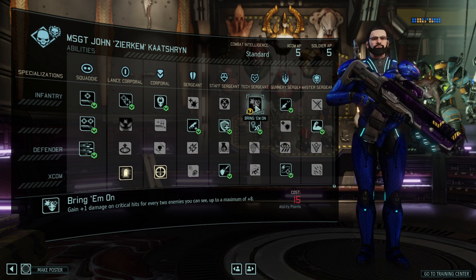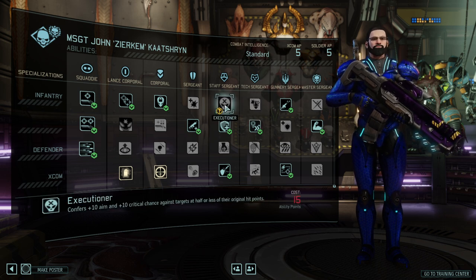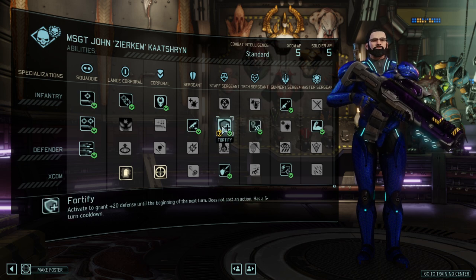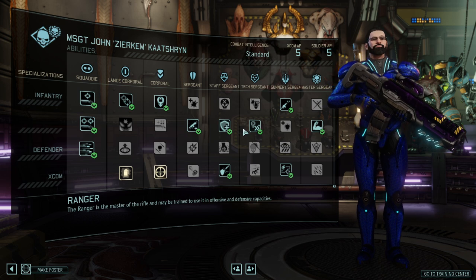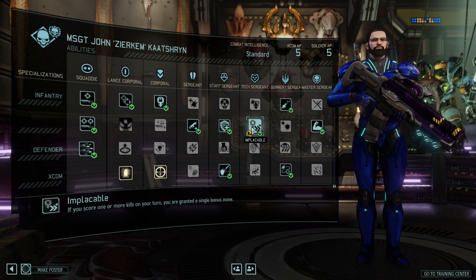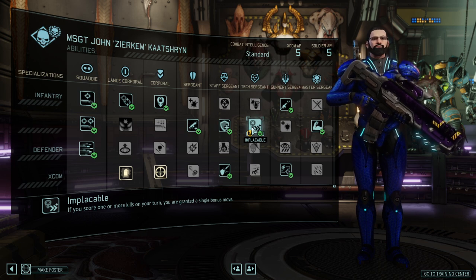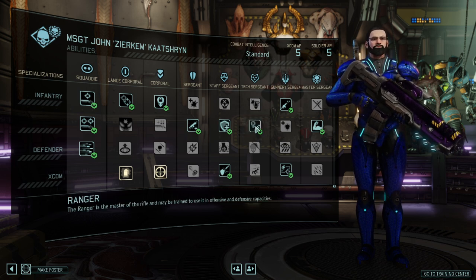Moving on to Tech Sergeant. Execution gives one bonus damage on a critical hit for every enemy you can see. I'm not 100% sure why those skills weren't switched around, because if you have a shotgun you might want Execution and Bring It On just to get to 100% crit chance, while for normal infantry I would go with Implaceable and Fortify. Implaceable allows you to move after you've killed an enemy, which is great because it addresses the class's core issue of spending all its actions only taking shots. It lets you finish something, then take a new flanking position or good fire angle against another target and continue your rampage — just a really good ability.